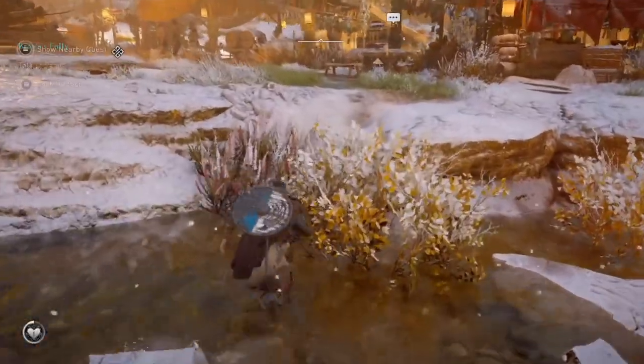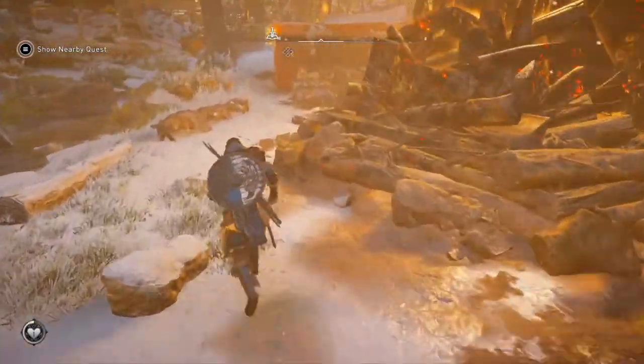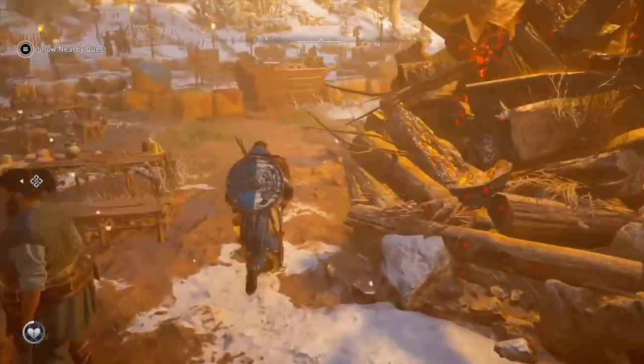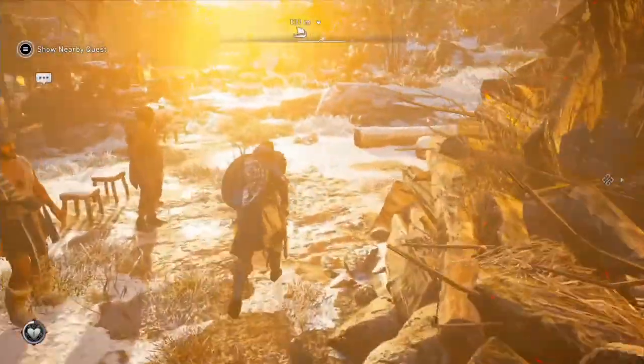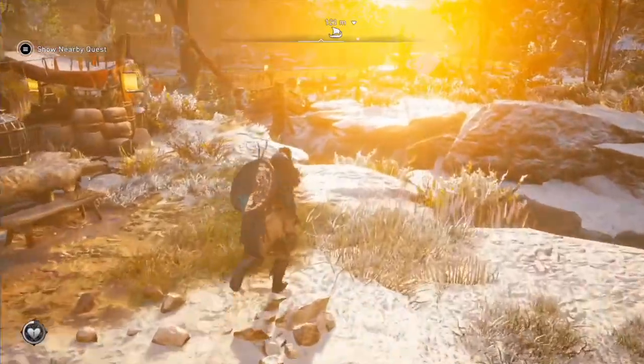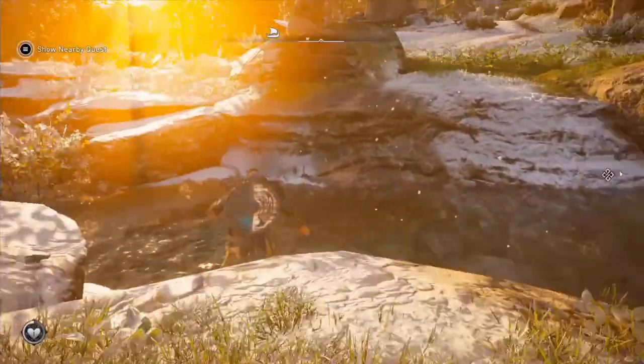You can collect fruit and food to fill up your normal health bar, and then you can collect more to fill up the extra health refill as well. So just make sure that refill charge is always full — it helps a lot in battle.